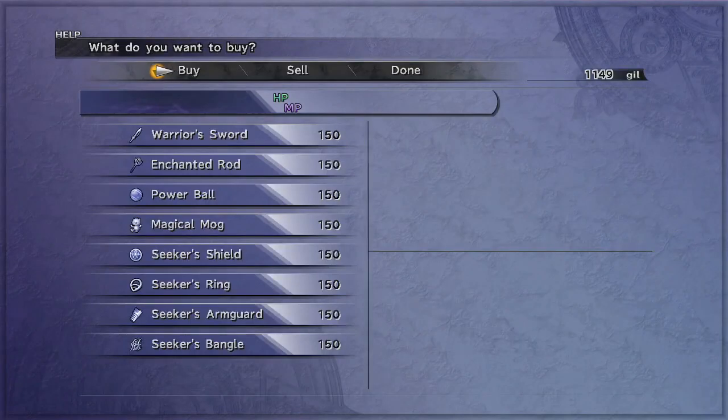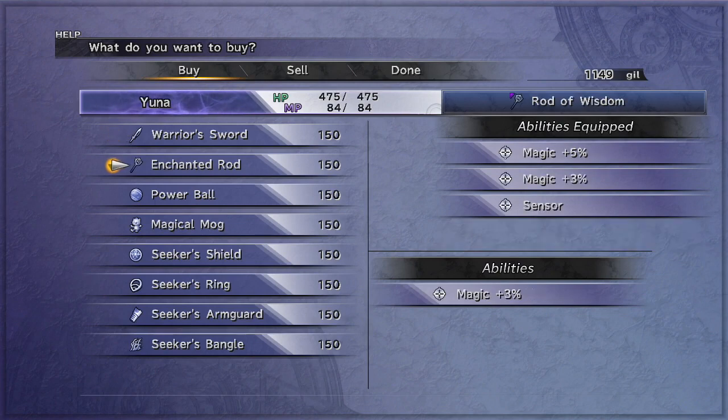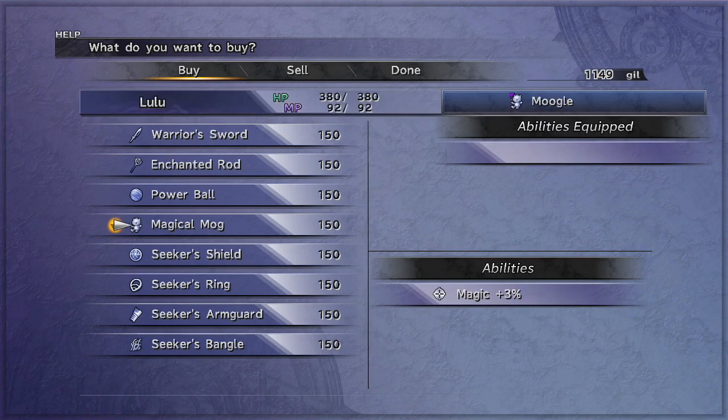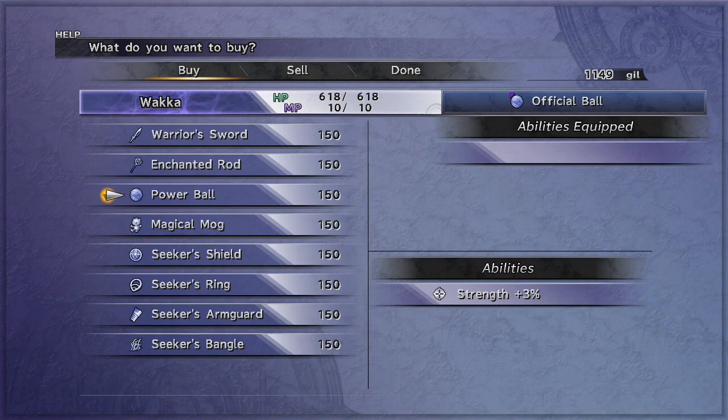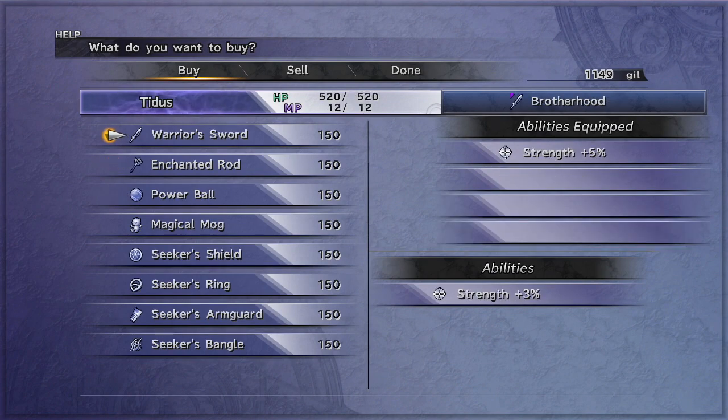I got flame tanks. Well, in that case, I'm better off not taking the warrior's sword or the enchanted rod. And all of these weapons or items that I'm getting only have one slot. It seems what I have right now, like say the warrior's sword, can have four slots.